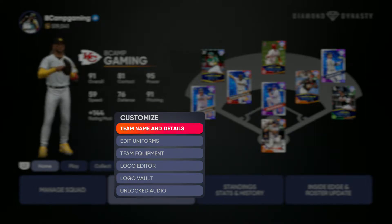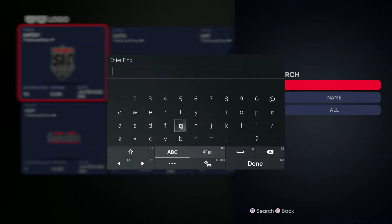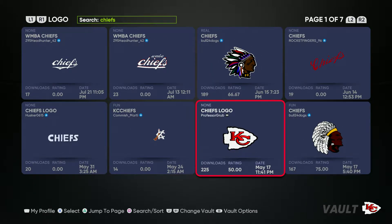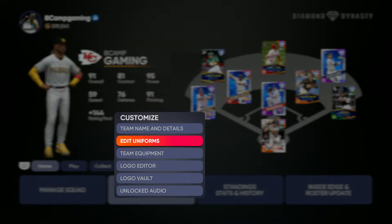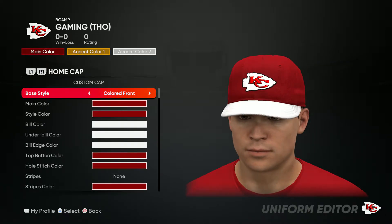Let's get straight to the uniform. First, you're gonna go to logo vault. There's only one logo on this jersey, so just look up Chiefs, go ahead and do that search. There's this logo right here on the first page — the Chiefs logo, this one. Once you get that, head over to the uniforms.